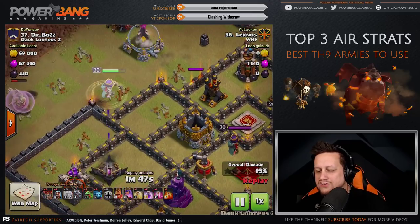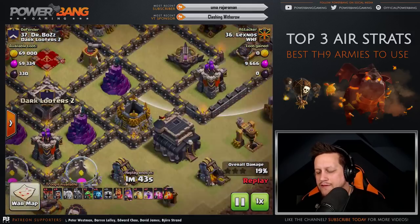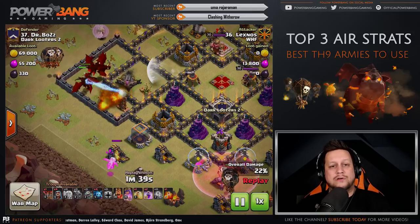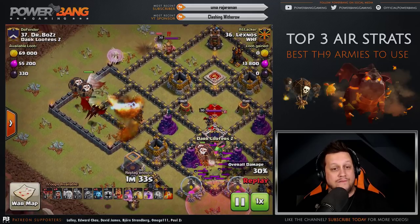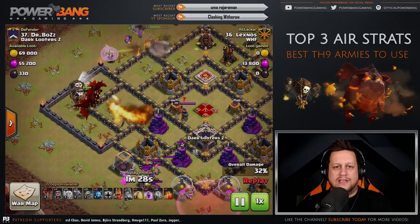You don't want to wait the entire time for the Queen to get all the way around to the final air defense — you've got to start those drags early. Dragons go in first, and they are tanking for the Balloons. Balloons sneak in behind while they absorb the enemy firepower, and then the Balloons start to wreck things very quickly.